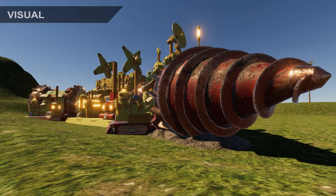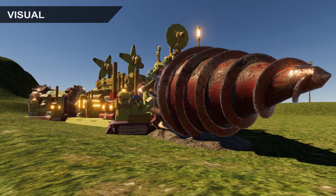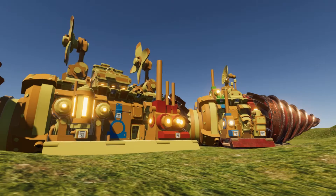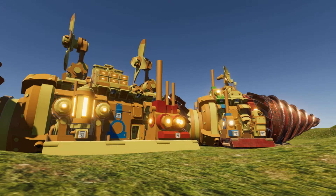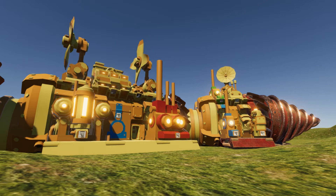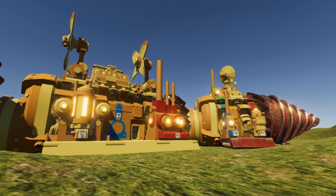Now that the modules are fixed we can take a proper look at the draw ship. The main point is to check the overall visual and animations. We experimented with different groups of deployed modules to see how it looks, and it seems that the proportions are fine and the ship really looks like an automated factory.